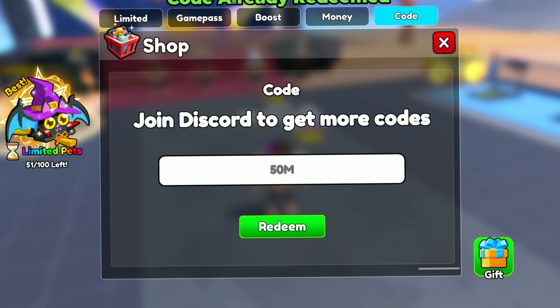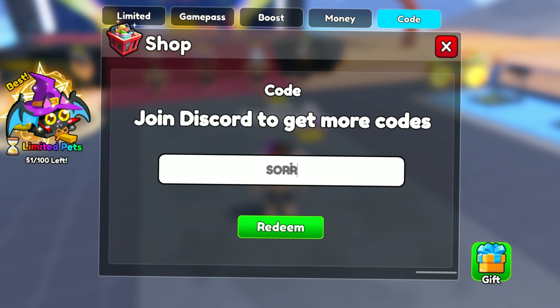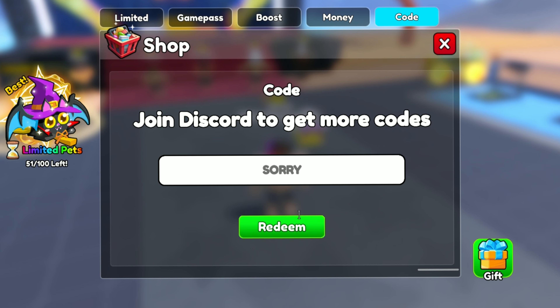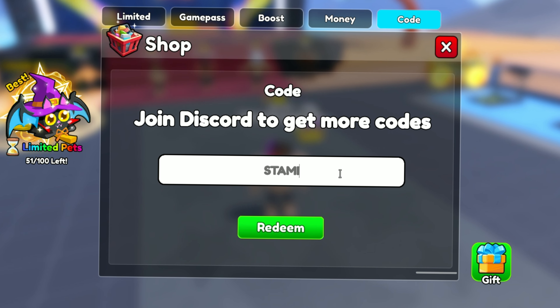The ninth code is 50A and this code gives you 2 spins. The tenth code is SORRY and this code gives you 1 free spin.